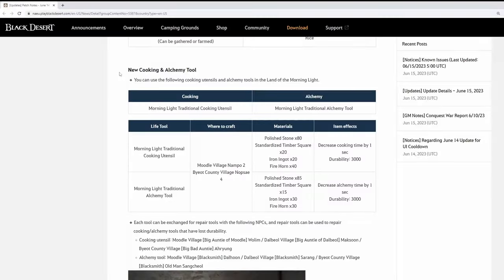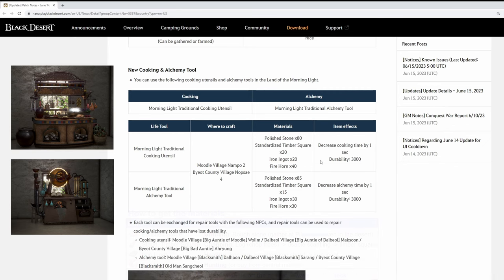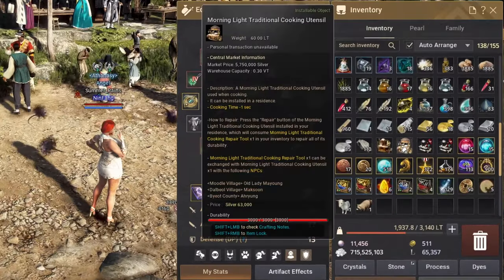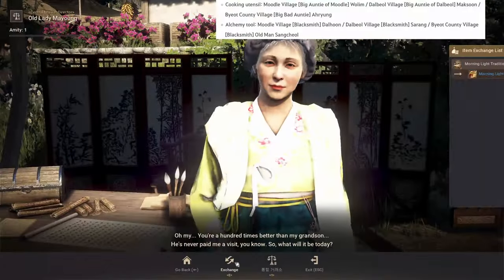The new Land of Morning Light introduced a new cooking and alchemy tool, and you can craft them, but only in two designated workshops in the new region. They take polished stone, standardized timber square, iron ingots, and firehorns. What's really cool about the new utensils is that they have 3k durability — that's massive. They also give 1 second cook time reduction, and they can be repaired. You need a repair kit, and you can get that by exchanging a full durability tool with certain NPCs in the new region.